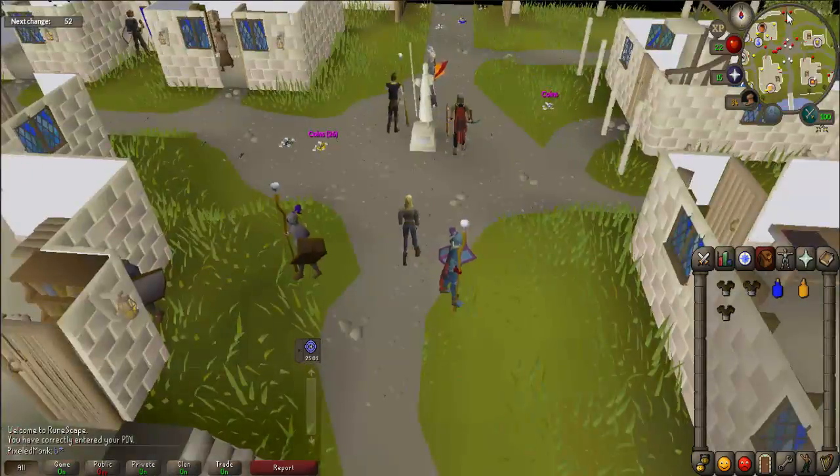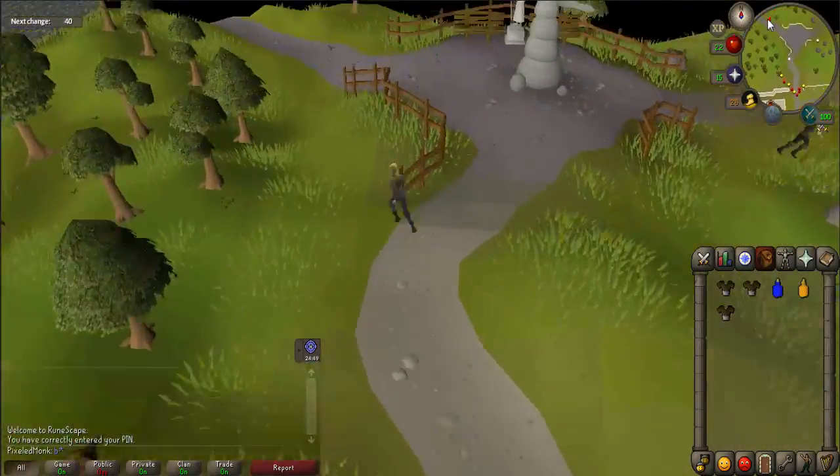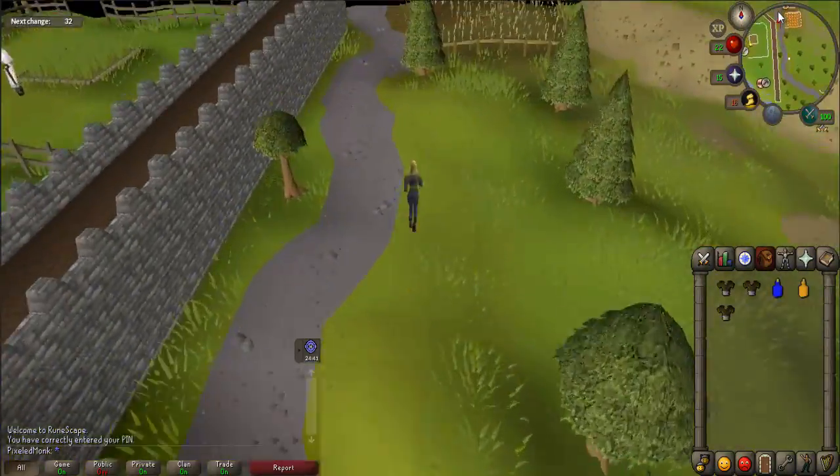To start the quest, you must first go to the Goblin Village. An easy way to get there is by using a Falador teleport and then walking north following the path.